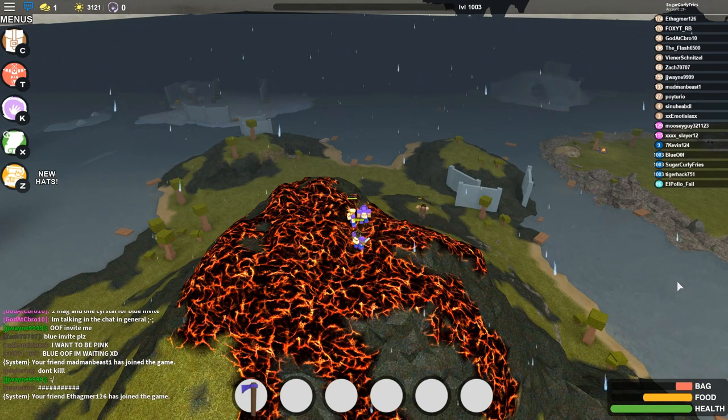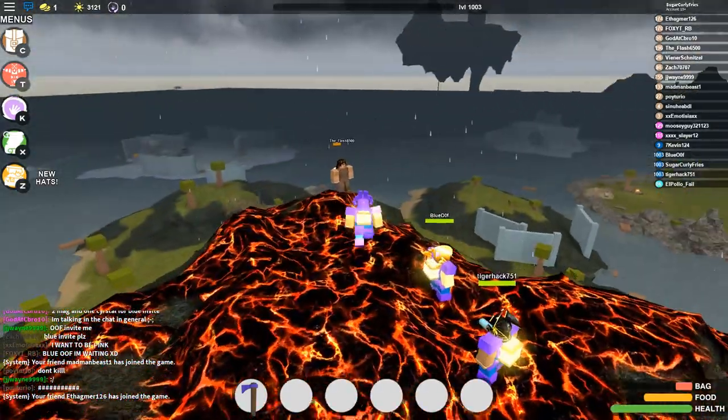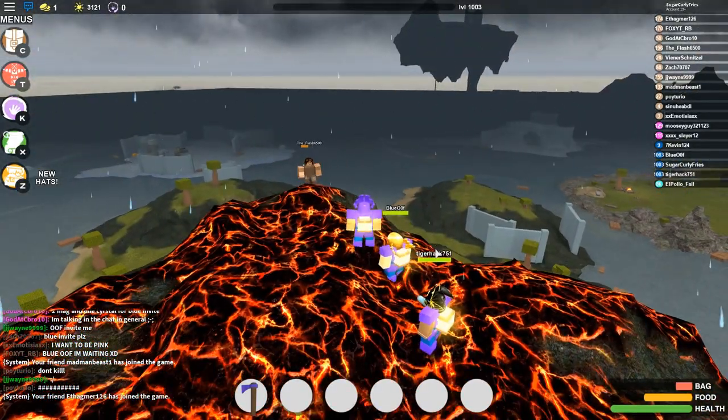When Booga Booga gets a rework, there will be an eruption. I think it'll work, honestly, guys. Anyways, I hope you guys enjoyed the video. If you did, smash that like button — if you want a volcano, you know?